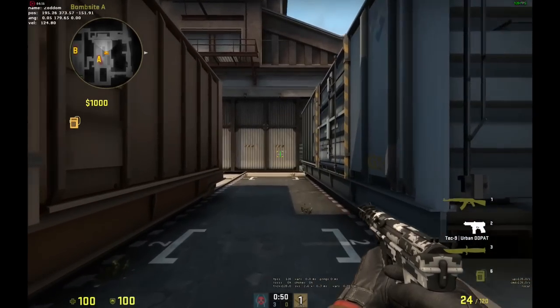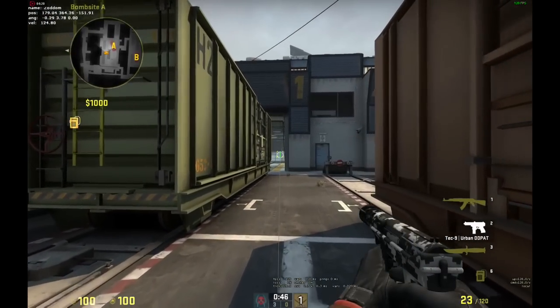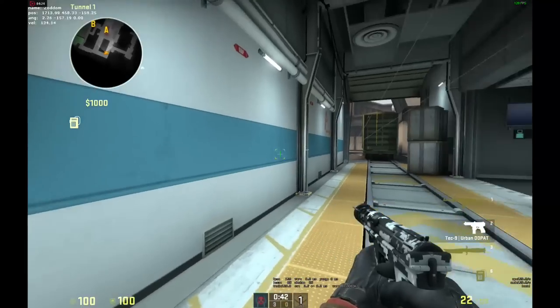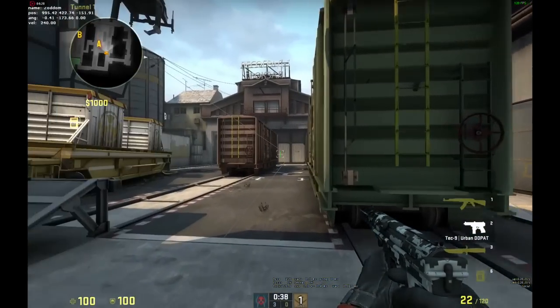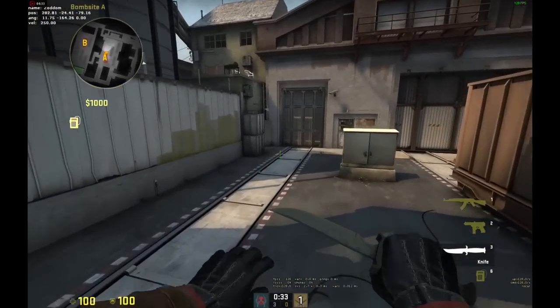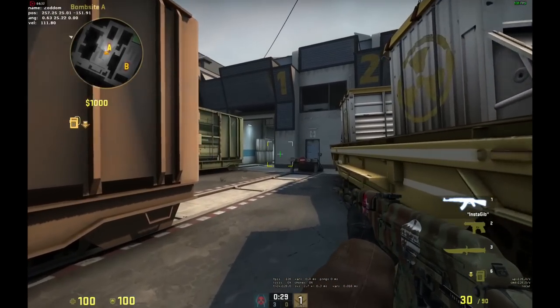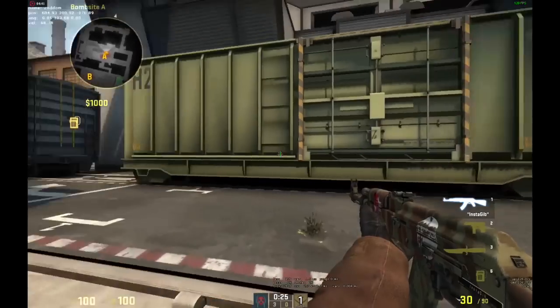It's pretty much the same with every weapon. As you can see, it's quite hard to notice with the MP9 because it's so accurate, but the crosshair does get a little bit bigger the moment I crouch while walking slowly. When I run, it gets smaller again instantly. This really seems to be a bug in the crouch inaccuracy — it simply ignores the prior movement speed, or something along those lines.